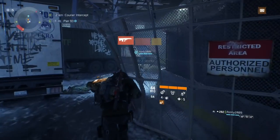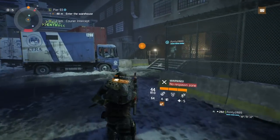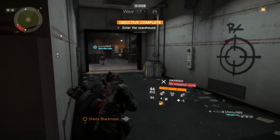What is going on everybody? This is your boy Nothing But Skills, and today I'm going to be showing you how to farm Pier 93 Resistance. This is probably the easiest mission for you guys to farm classified gear outside of the dark zone.